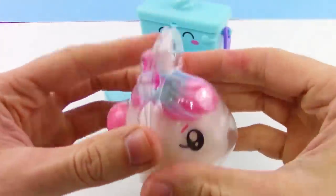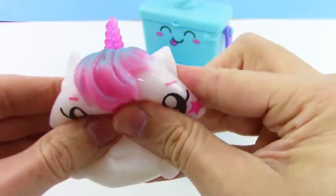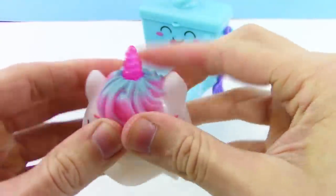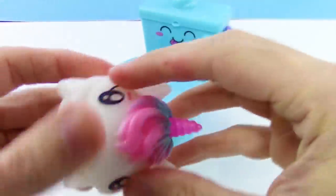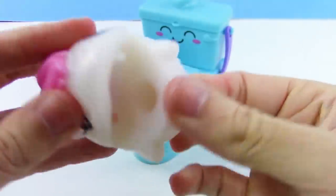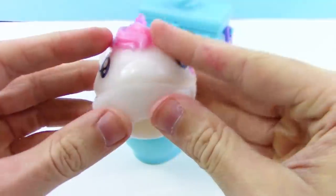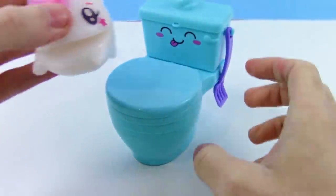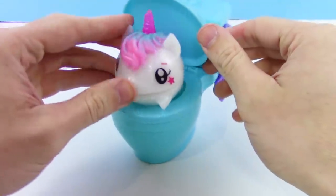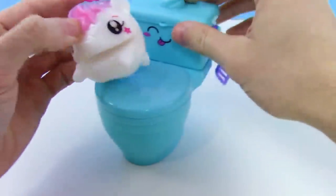Let's get this out — it's very, very squishy, kind of like a Mashem texture, like a jelly squishy. I love it, it's so cool — even the horn is squishy! It's kind of cute with the super wide mouth. The eyes are what make it cute, and the toilet is smiling too. All set and ready to go — we can poop the surprises out into the toilet.